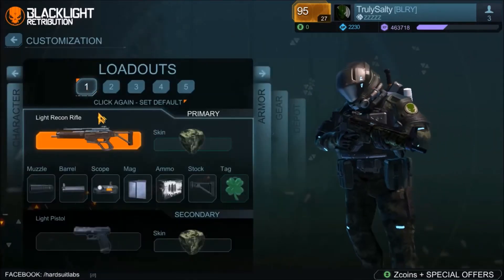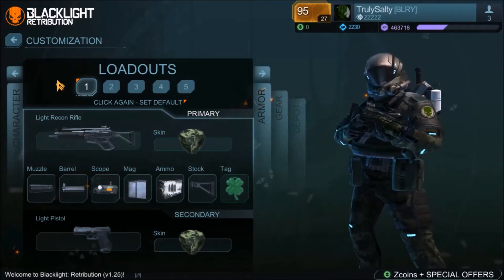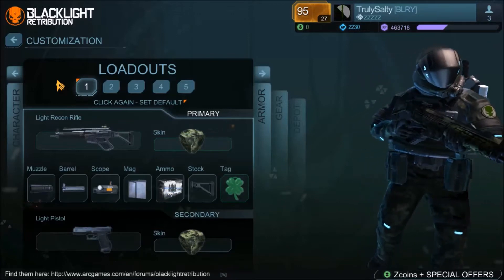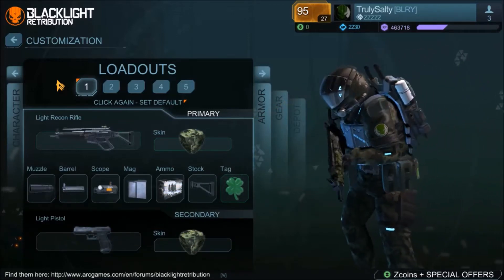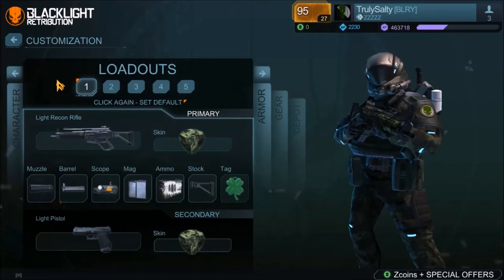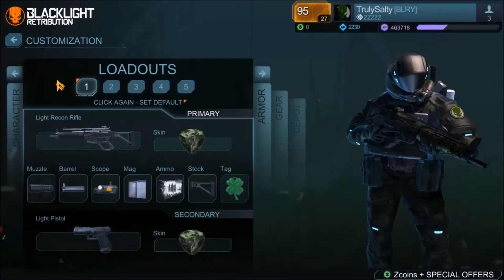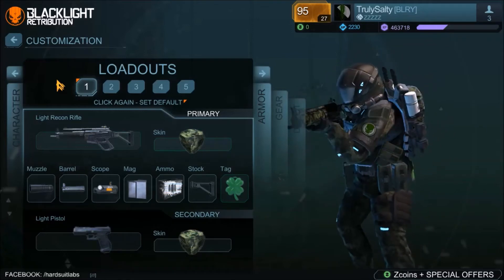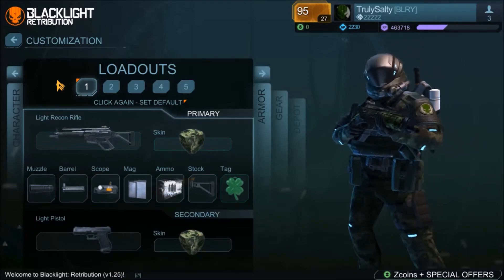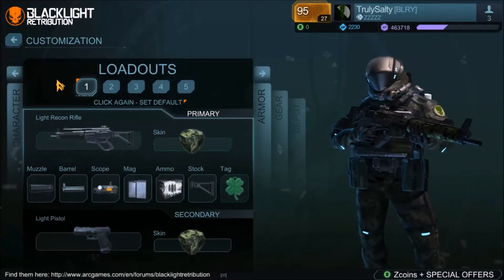It's called the Light Recon Rifle. When it first came out, the general consensus was that this weapon's kind of interesting, none of us really understand it. And then soon after that, everyone kind of agreed that it was underpowered to the point of being useless. I'm here to answer the question of why. Why is the Light Recon Rifle underpowered? I'm going to go into the statistics and prove to you why it's such a bad weapon. And it's pretty glaringly bad, to be honest.